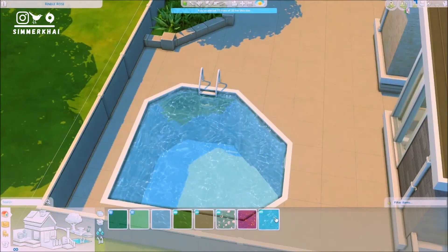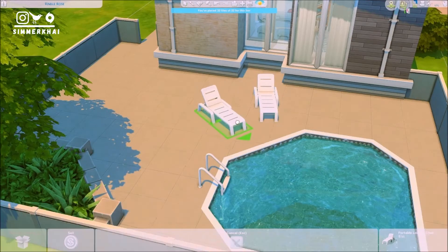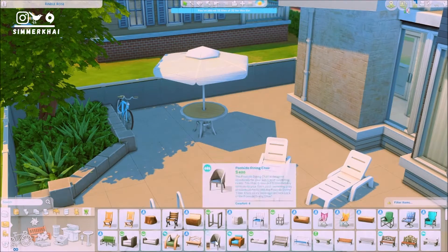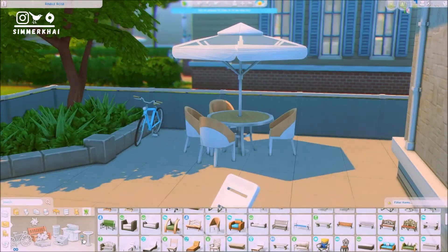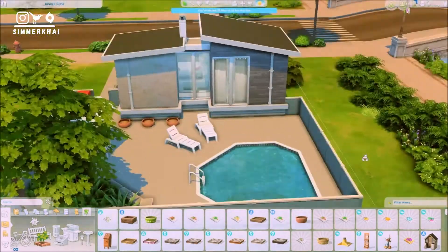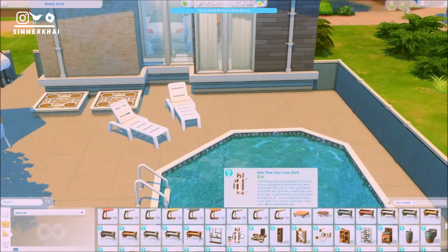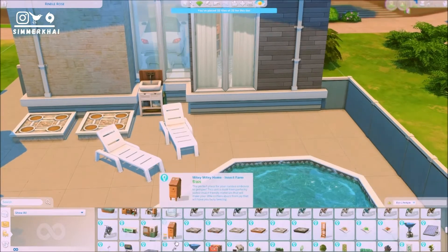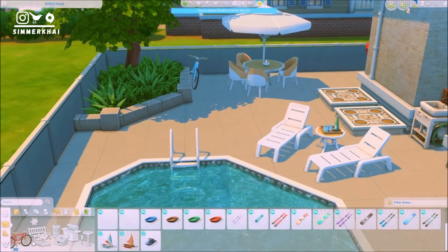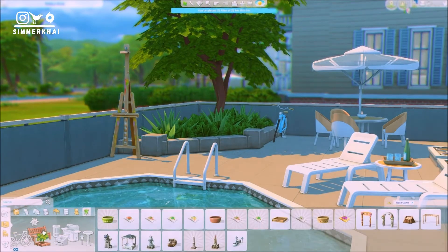We are working on the back part of the house, and as you can see there is a swimming pool that I managed to include. I also included some activities for your Sims to do — barbecue activities, painting activities, some gardening, and a little chess playing area. The back part is also quite simple. I'll also be adding some wall decorations off camera, because I only thought of that at the end.